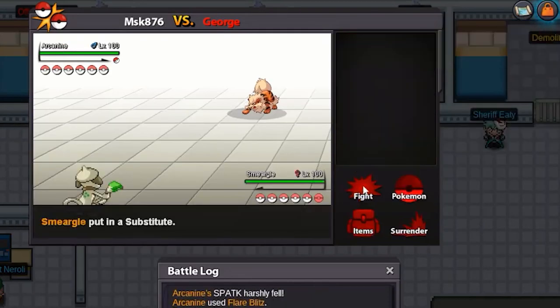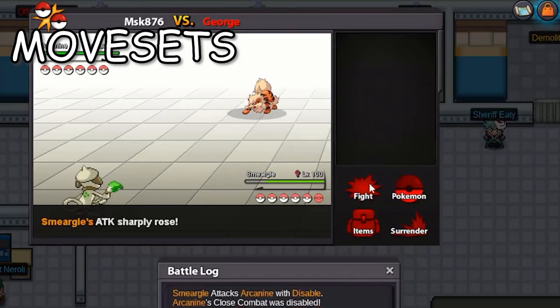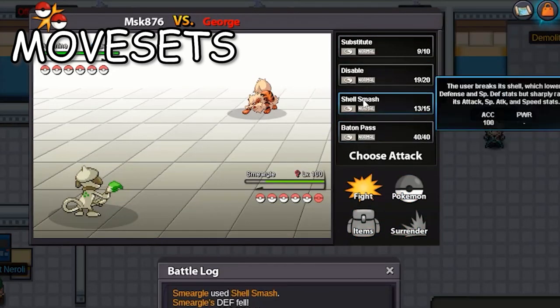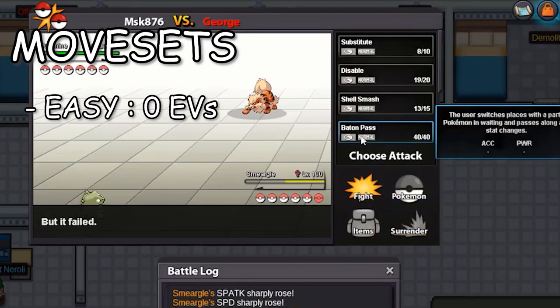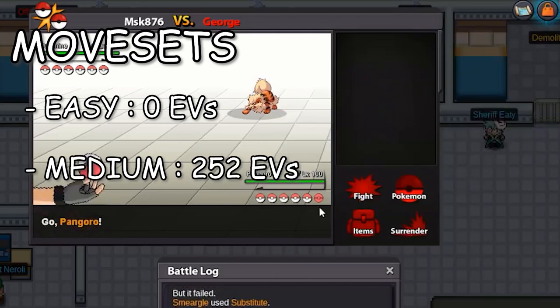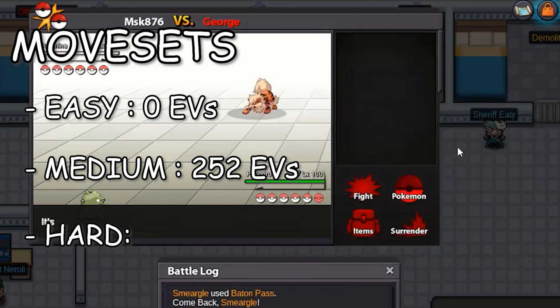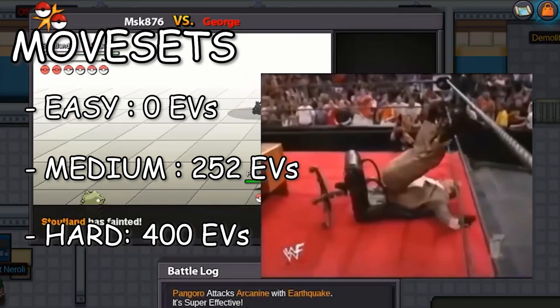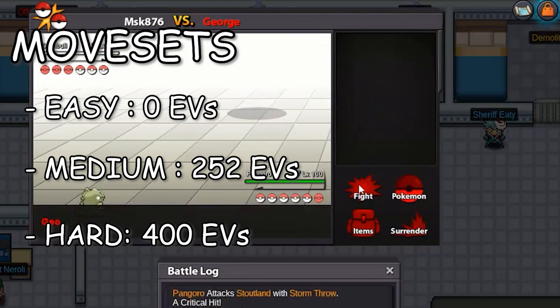Now let's talk about why you can't just battle these bosses with 6 random Pokemon in your team. Boss teams only contain level 100 Pokemon. They are capable of using different moves, they can switch their Pokemon like normal PvP, and their Pokemon stats depend on the level of difficulty. At Easy mode they have no EVs and no held items, as well as a weakened moveset. At Medium, they have 252 EVs in all 6 stats and hold items too. At Hard difficulty, they have held items, a powerful moveset, and 400 EVs in each stat — which makes them literally broken against a normal story or PvP team.